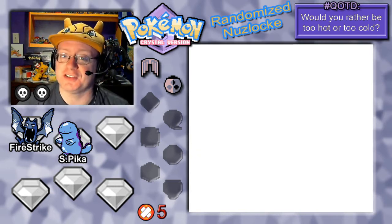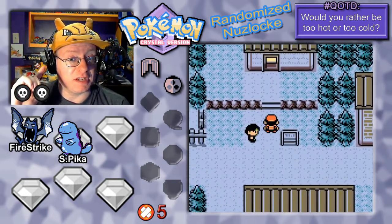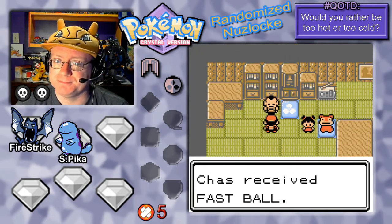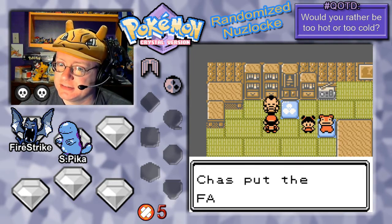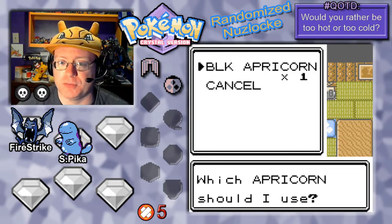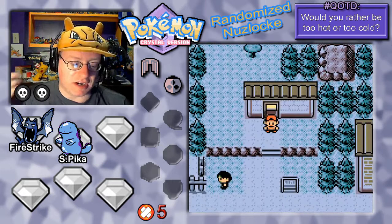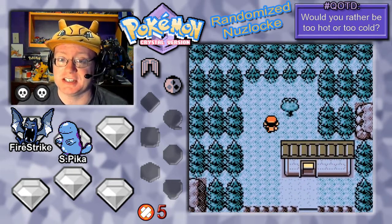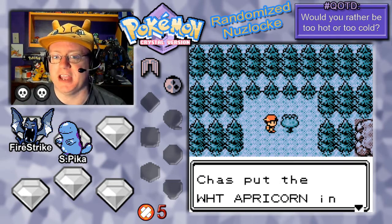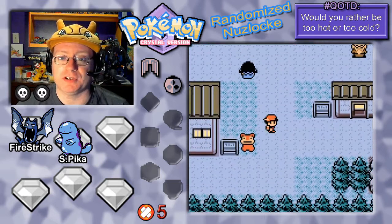That egg hatching could be our first encounter of the episode. Now that we've dealt with everything in town, let's pick up some Pokeballs — I think they're going to be Fast Balls. We got a batch from Kurt. Let's give him some more Apricorns to work on. We've got one Black Apricorn, so one Heavy Ball won't be bad — it's a free Pokeball. Once I get all seven Apricorn trees on my regular walking route, I'll have seven free Pokeballs every day.